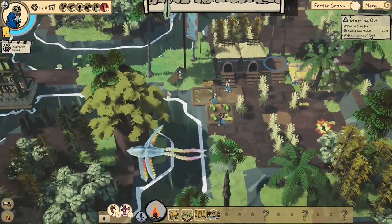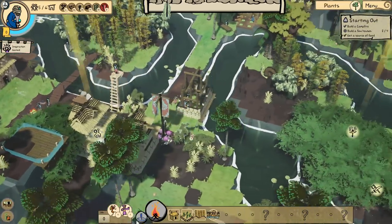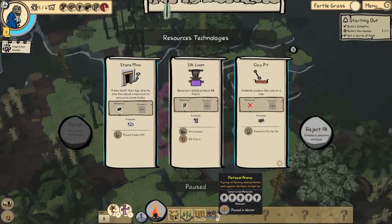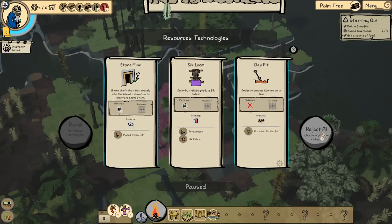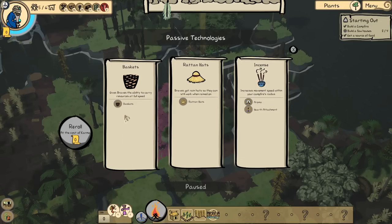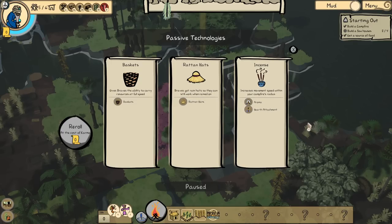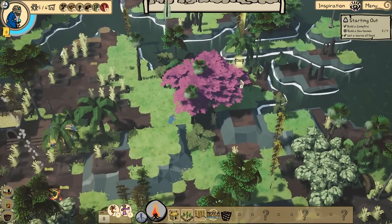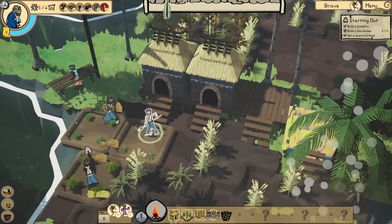Dismantle structure — we were working on it. Stop building out this way — there's a thing right in the middle there, it's a bit dangerous probably. Stone mine, silk loom, clay pit — produces clay. Not that we have an issue with that yet. Endlessly produce clay one at a time, or reject all and get passives. You know what, I'm curious. Braves get the ability to carry resources at full speed. Get the rain hats so they can still work while being rained on. Increase movement speed within your campfire's radius — that's pretty cool. I'm going to go with carry stuff at full speed, that sounds really useful.